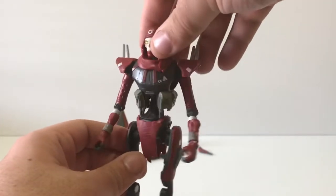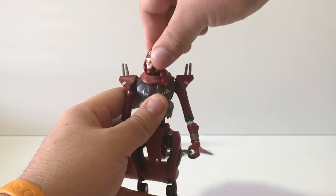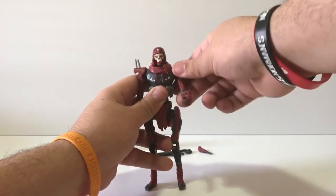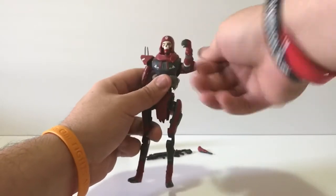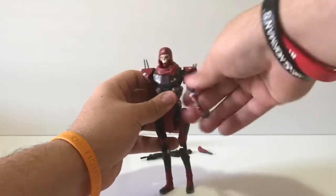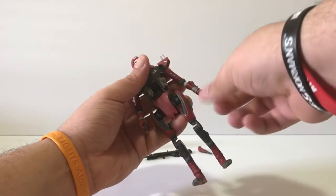The head can look up a tiny bit, not too far, and is limited on the neck going back and forth. But unlike the other two I reviewed earlier, this left hand can go 360 all the way. Look at that — both of them can go 360. The right arm is no longer dominant; both are equal in range. He does have a butterfly swivel as well.